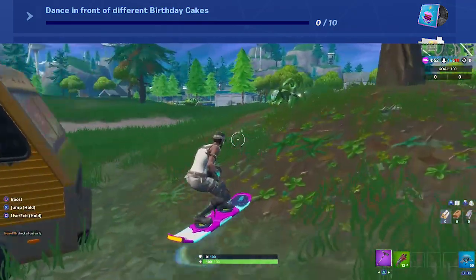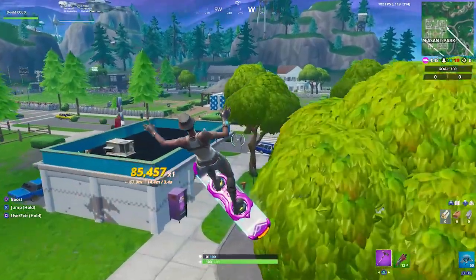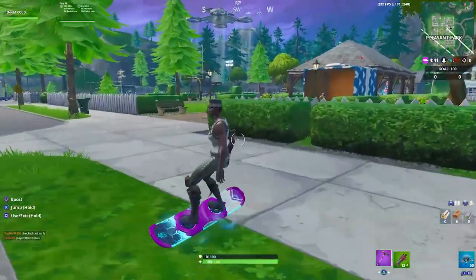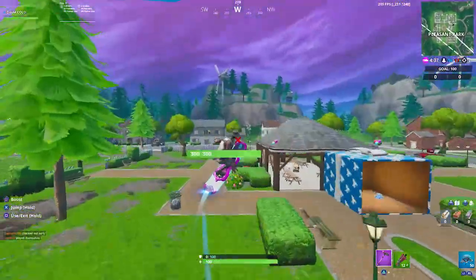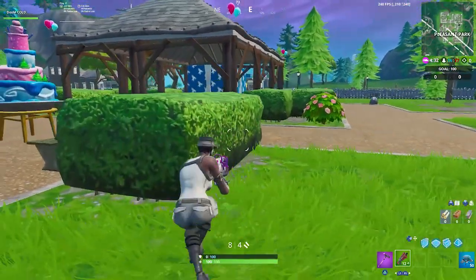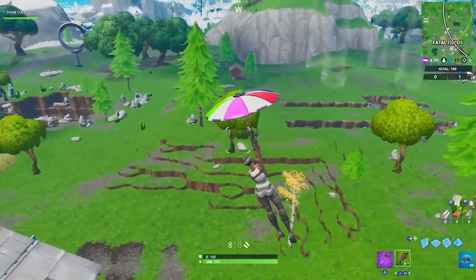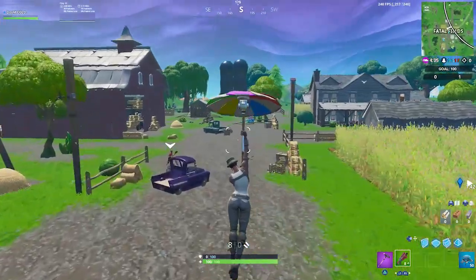Today we have all 10 birthday cake locations. In my opinion, the best and easiest way to do this is in Team Rumble — you should get a Baller and run around the map to get all of these as fast as possible. They weren't showing up in Playground and I don't think you can do challenges there, so definitely do Team Rumble, land on a Baller, and go around all the different locations.